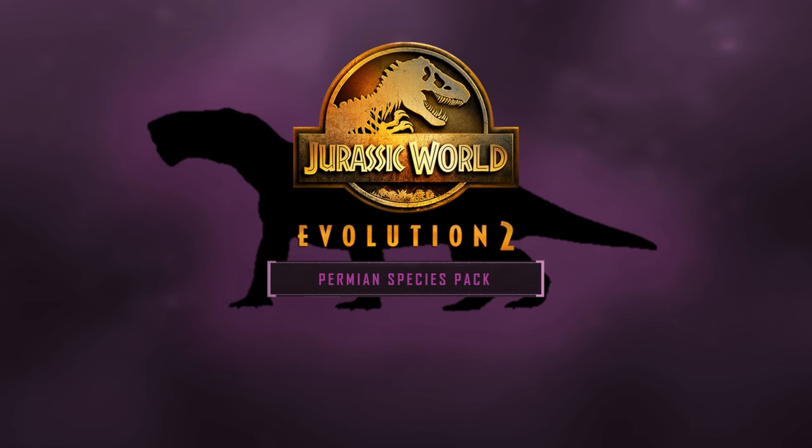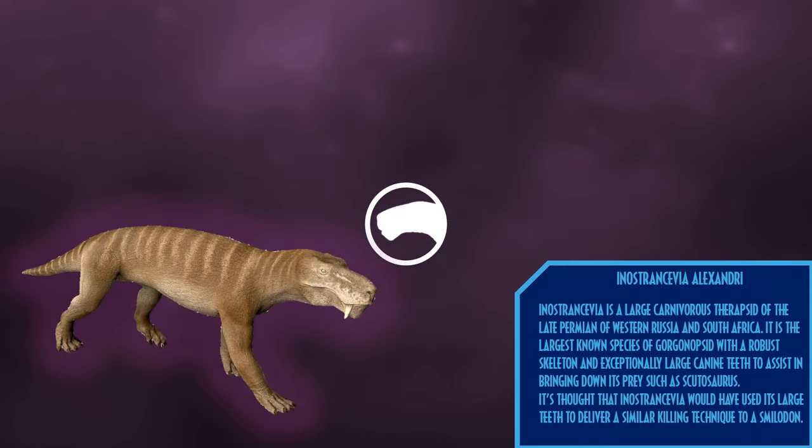Starting off with the Permian Species Pack, we have Inostranscevia. Inostranscevia is a large carnivorous therapsid of the late Permian of Western Russia and South Africa. It is the largest known species of Gorgonopsid, with a robust skeleton and exceptionally large canine teeth to assist in bringing down its prey such as Scutosaurus. It is thought that Inostranscevia would have used its large teeth to deliver a similar killing technique to the famous Smilodon.